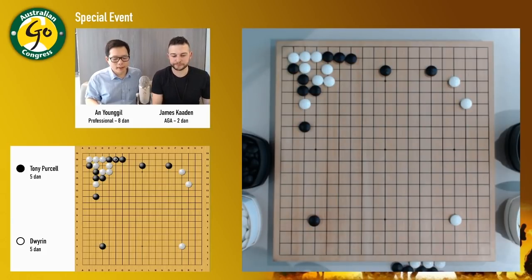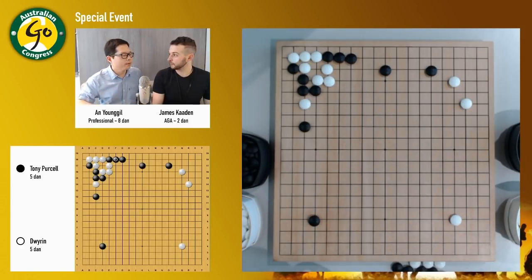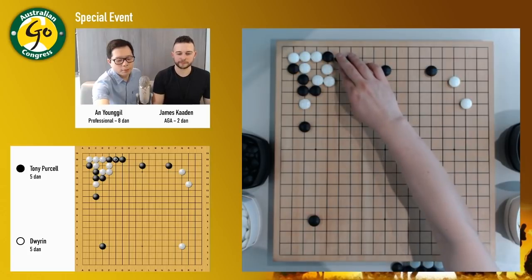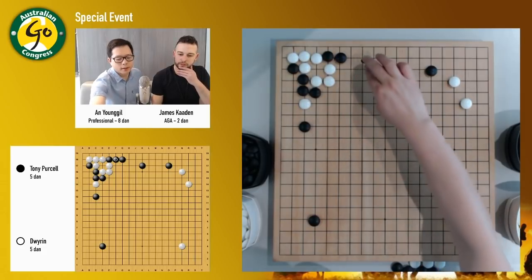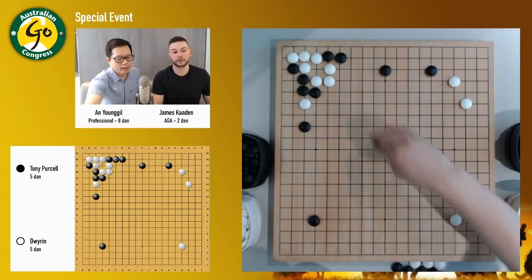White can hane or white can just play in the center, because white can always cut and leave. So black doesn't have to exchange. Or if black wants to go, actually black can extend here instead. White has to capture, and now there's no reason for black to go this way. With Tiwari we can see it's a bad move.